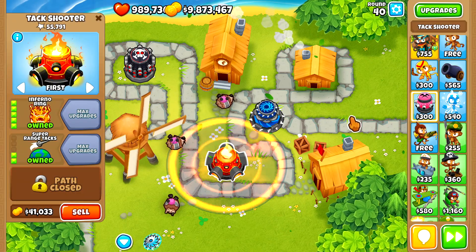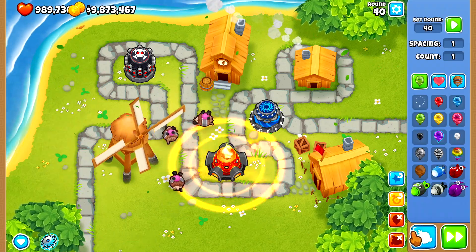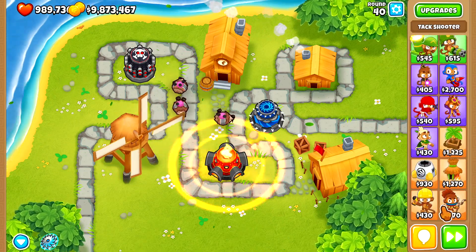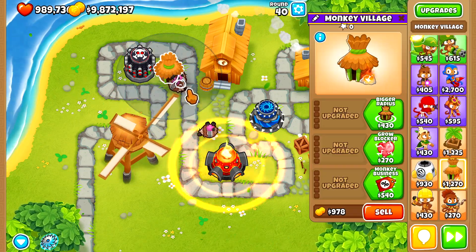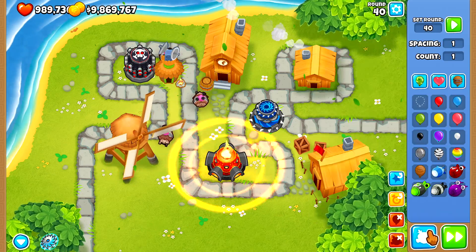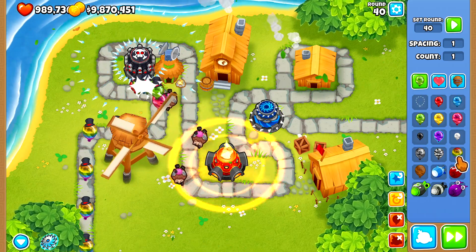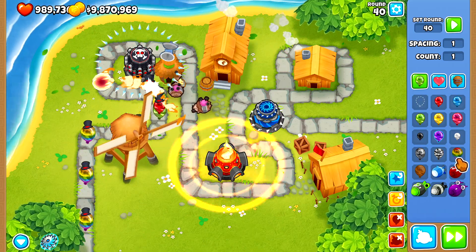Only the fireball of the Inferno Ring can see camo. So that means on camo rounds, if your only defense is that, you will lose. But if we add this one to the mix, things start to take a turn.